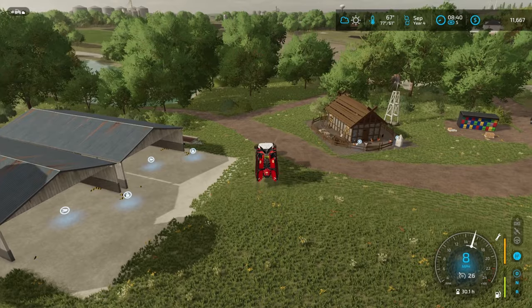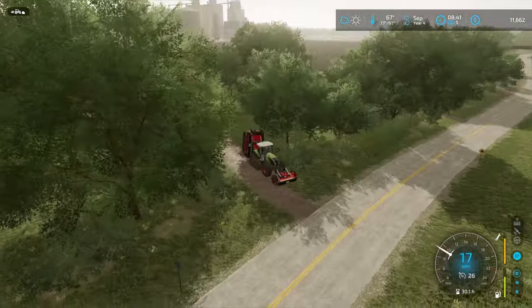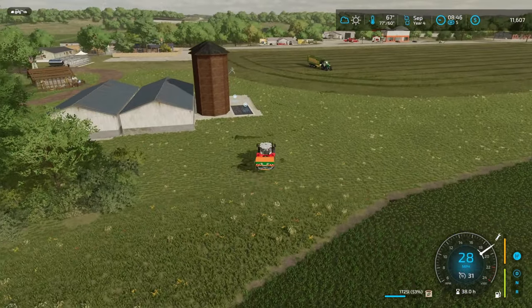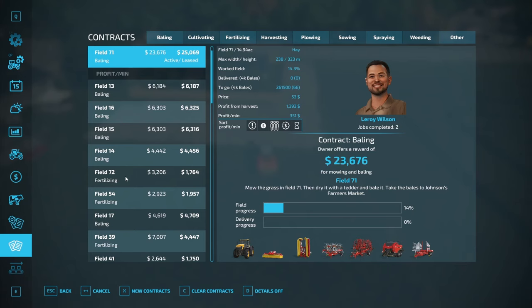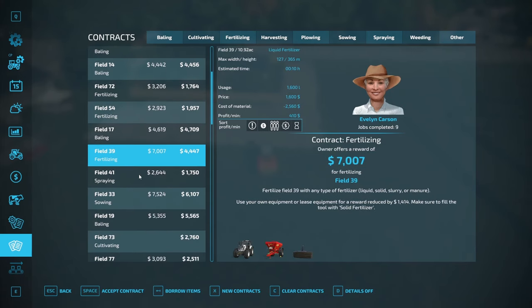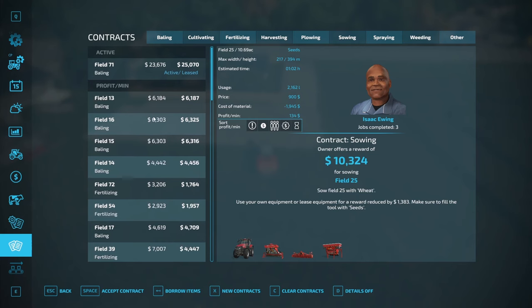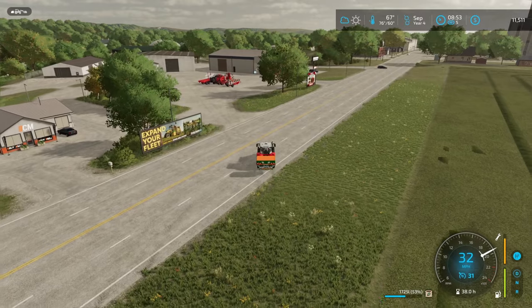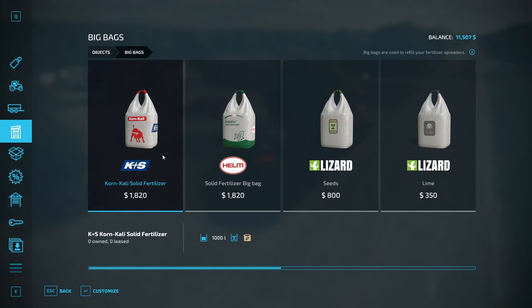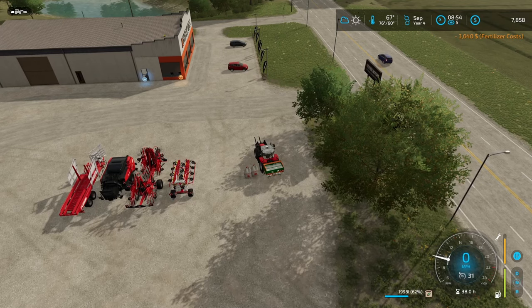With the forage wagon foraging over there, we'll get the second field mowing and our big field is fully fertilized too, so we're making good progress early in the day. We could send the Massey Ferguson out on some jobs — there are plenty of fertilizing contracts today. Lots of sowing going on too for barley and wheat; it's a good month to have things running in the background. We need a bit more fertilizer for those jobs, so we'll grab a couple more bags.